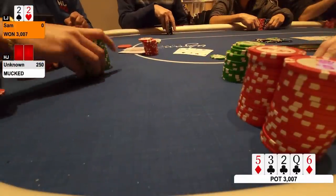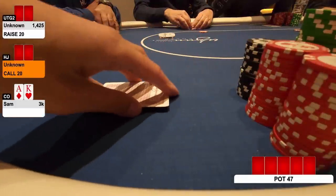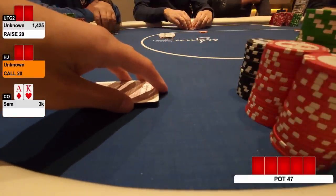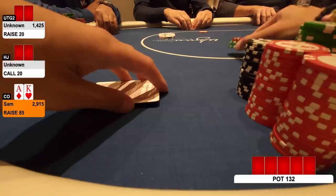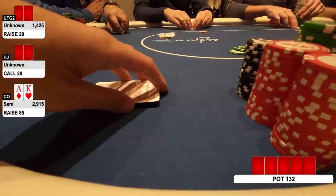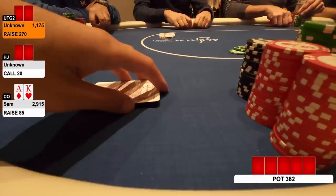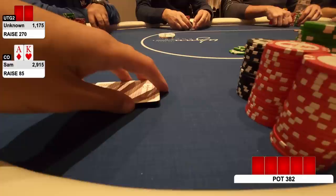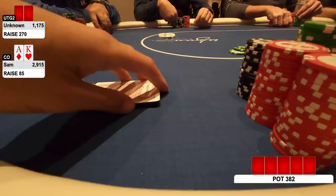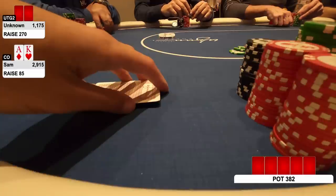Doubling up in about five minutes from when I sit down. On to the next hand. Under the gun raises to 20 — a solid reg, I think he plays 5-10. Hijack has called, and I've got ace-king offsuit in the cutoff. I 3-bet to 85. Folds back around, and my opponent goes in the tank, then comes out with a 4-bet to $270. This is really big, and I'm just going to trap here and play in position. I don't think he has it — over 3x out of position. Something about this just tells me he's bluffing.